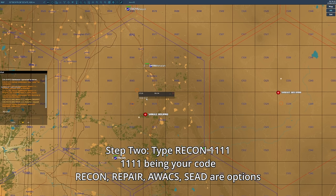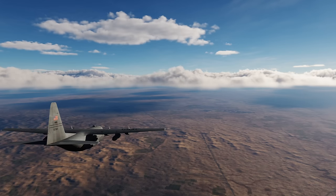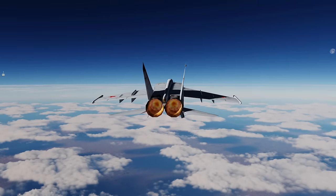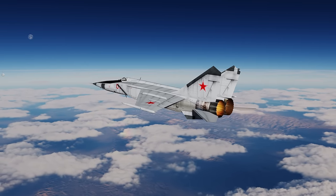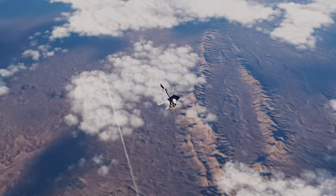AWACS and transports will spawn from the rear of the map and fly to the hex you designated. AWACS will orbit and get vision, while transports will go to that hex and repair the SAMs and runways by removing craters at those airfields. Recon and seed will spawn two sectors back over a friendly airfield. Recon, after flying over the hex, will RTB and then report any non-frontline targets in a hex, including depots, infrastructure, and factories.